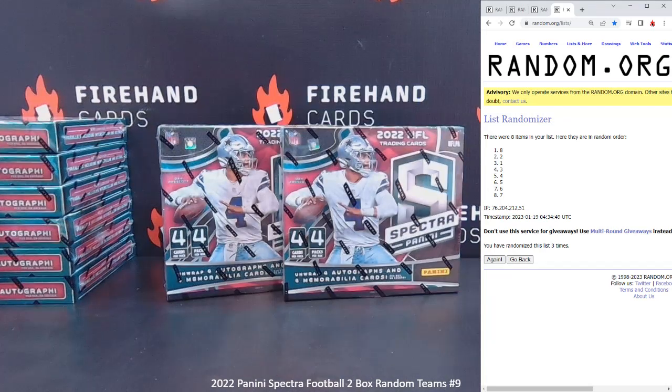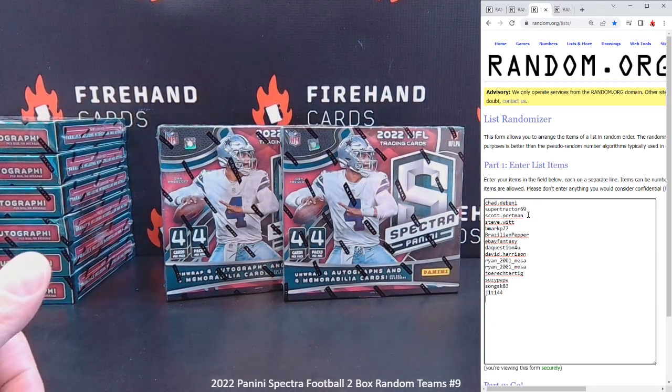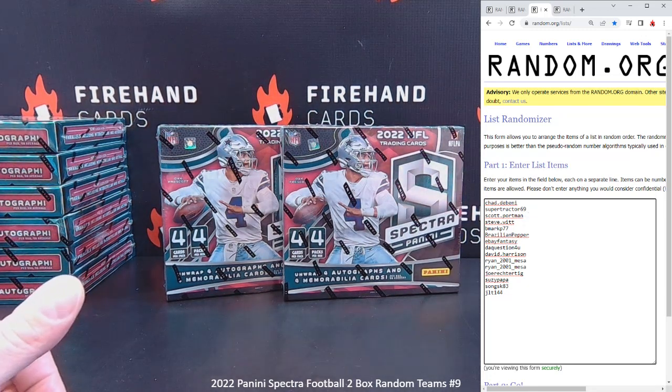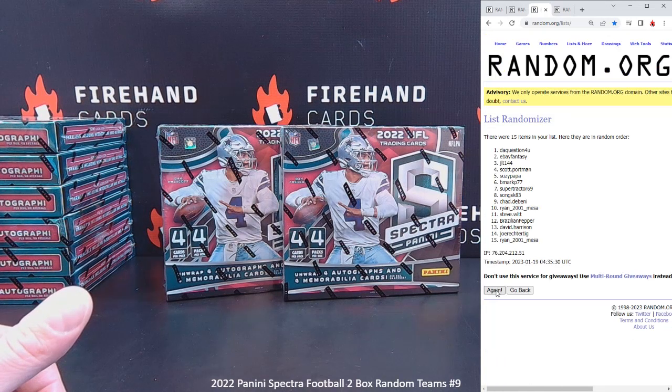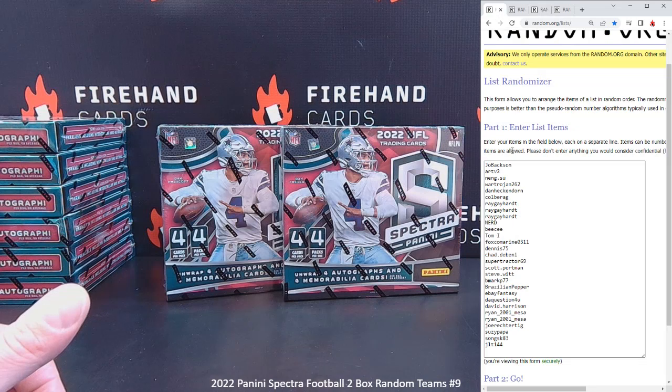Now we're going to do the pre-team-draw: one of the first 15 people to sign up gets an extra entry into the break. Chad De Benny bought spot 15, he's on top; JLT 144 bought the first spot, he's on the bottom. Three clicks — top spot gets an extra entry. One, two, three — Brazilian Pepper, congrats! You get a bonus action.